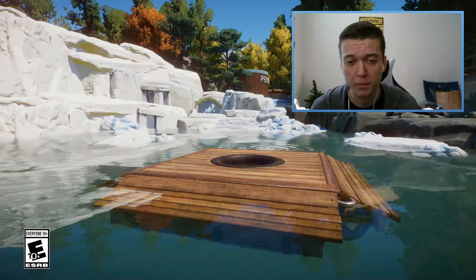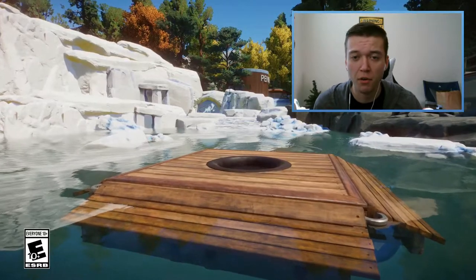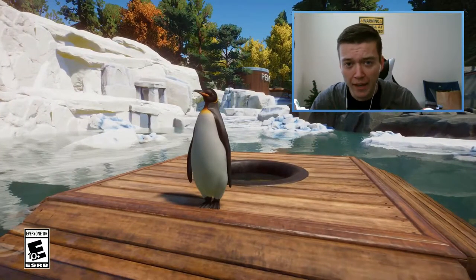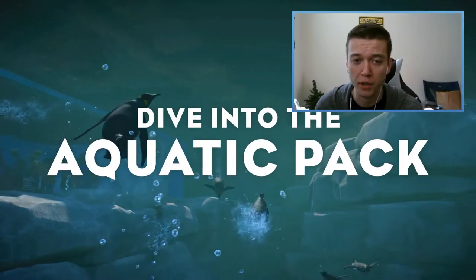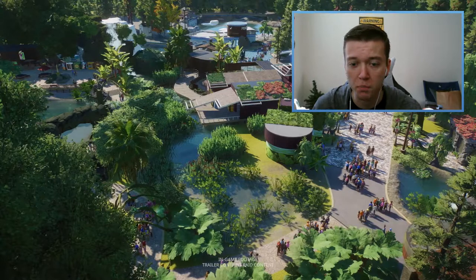Now I want to go ahead and review the announcement video to look at things we may not have been told about. Starting at the very first frame, we see an enrichment item where the penguin will actually come out, which is pretty neat, and there are some awesome rock structures around the area. Further toward the back you can also see that 3D lettering we were told about in update 1.4, which should look pretty awesome.